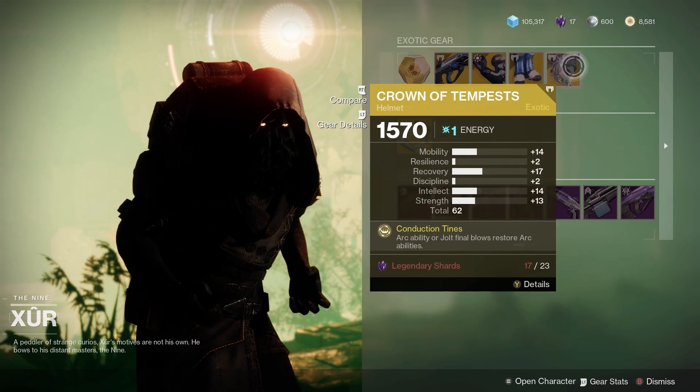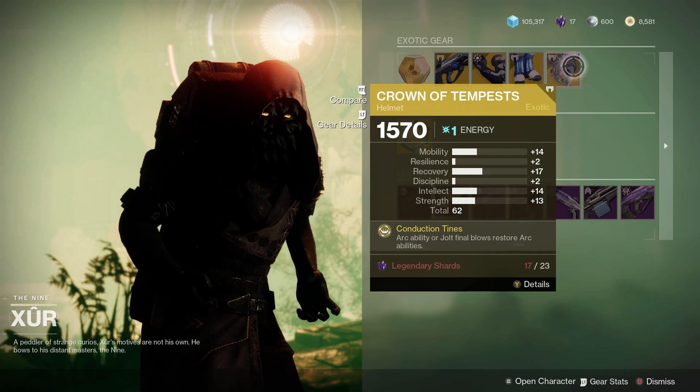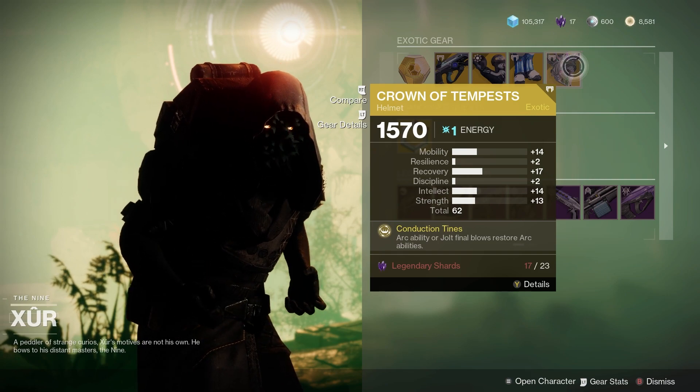Finally, for the Warlock we've got the Crown of Tempests — that is again a really good one for ARC 3.0. This one is a 62 roll overall, with good mobility and good recovery on that one.